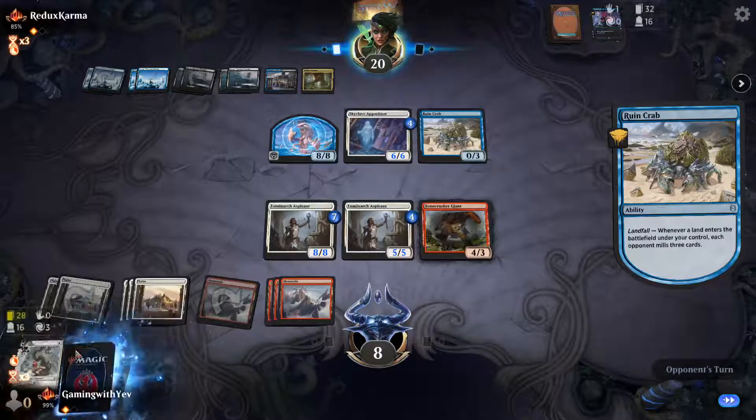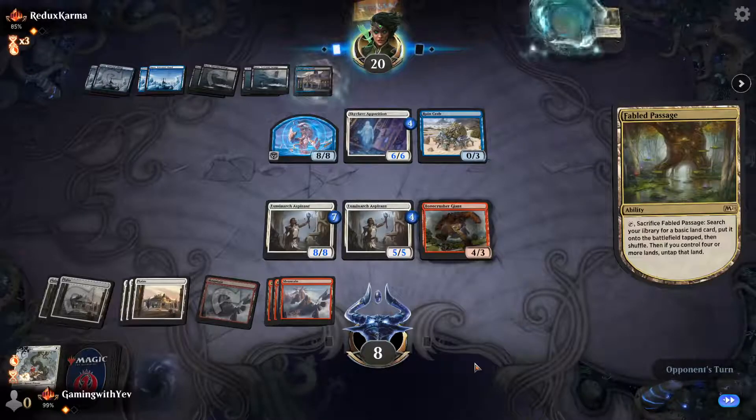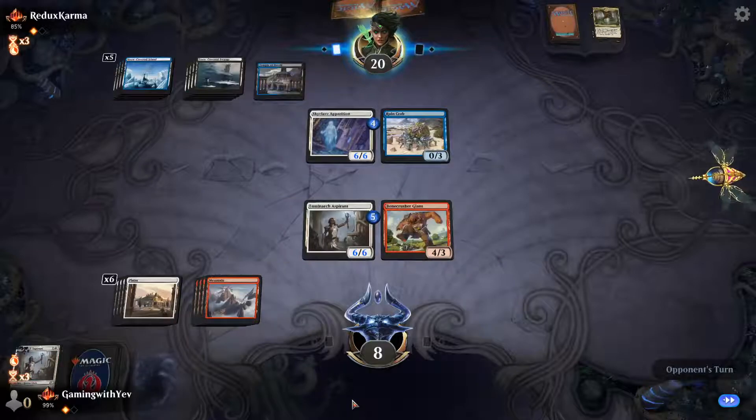Is this really their plan? The mill plan? We have 25 cards left in deck. We hope they don't draw a removal for Aspirant.